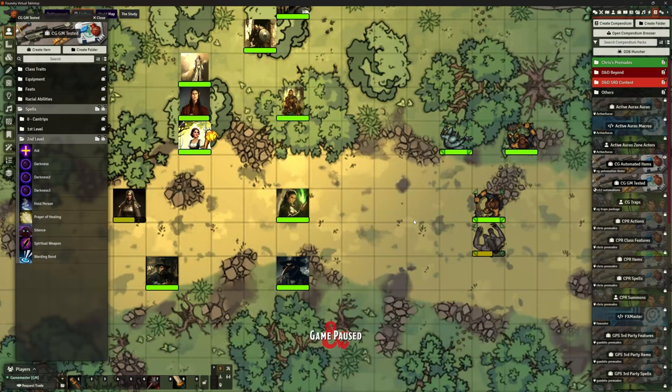Welcome back. This is the Clay Golem, Foundry VTT version 12, and this is part of our automation series. We're looking at the Darkness spell again because it's a real tricky one. So if you watched the last video where we were looking at improving the spell Darkness, we came up with a solution.